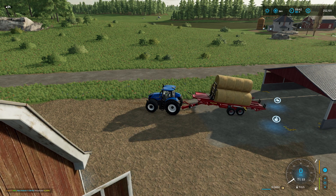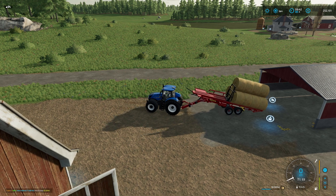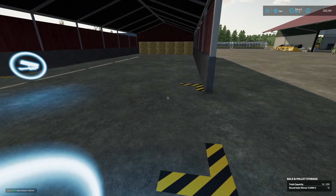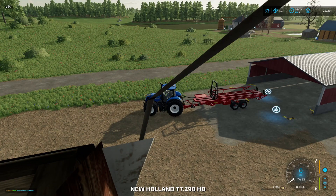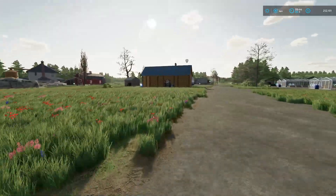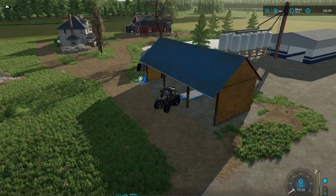Let's unload these bales. I think I can back up like this - there we go, perfect. If we have a look in here we've got some straw bales - 12 round bales, 11,000 liters each. Let's turn that off, let's go get our seed drill. I've got one picked out and we're getting right down to business today.